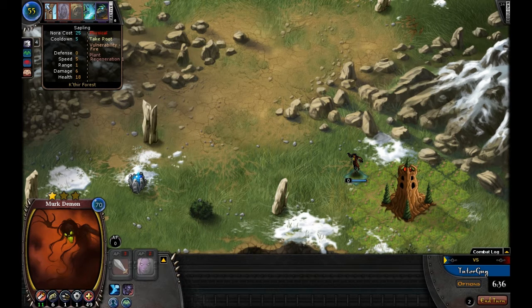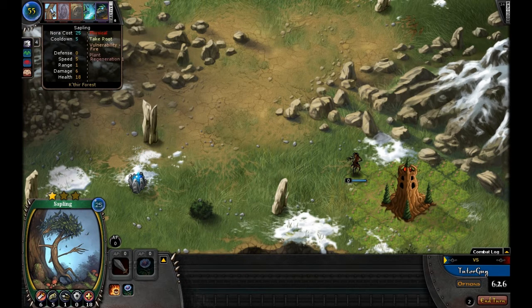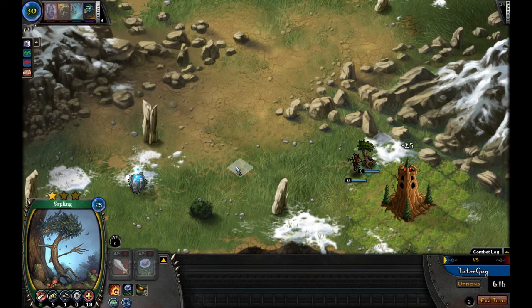Since we've got this little guy, for 25 Nora we're going to throw the sapling out into play. Our total Nora is currently 55 — after I deploy this champion it shows 30 left. So now I've got 30 Nora left and two champs in play. We're going to end turn since that's about all we can do this turn.